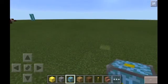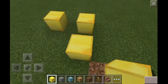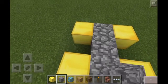First you want to get your gold blocks and put them like this — it has to be like this. Then you want to make a cross shape and fill in the spaces right here.